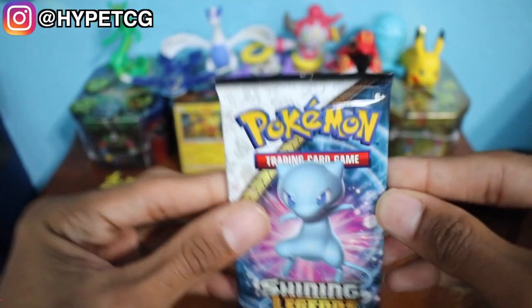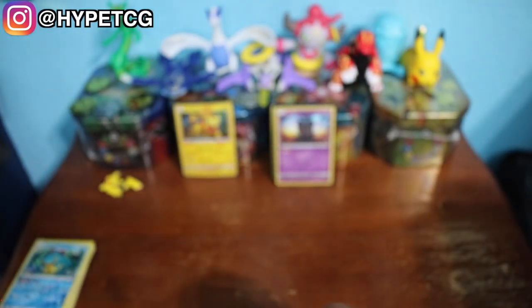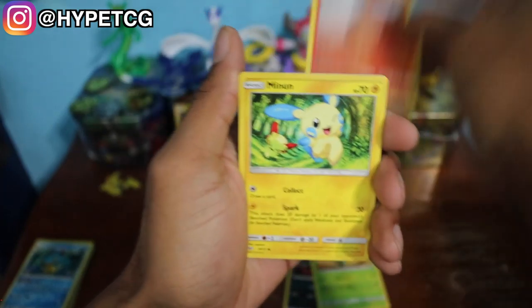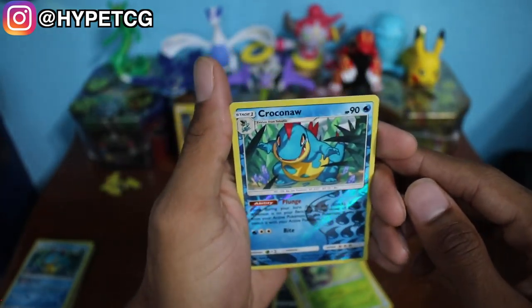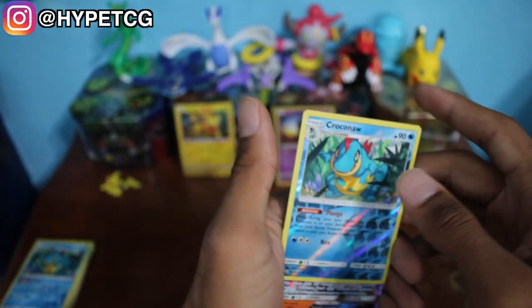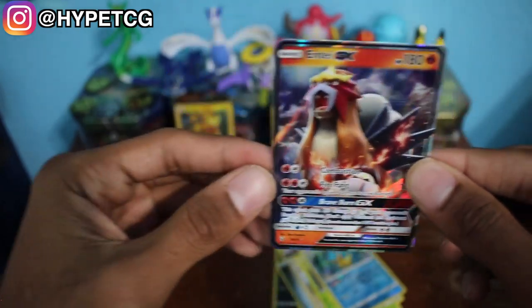So we have two Marshadows out of these packs. Last but not least we have our final Shining Mew pack — here goes a code for you guys. We have a Zorua, Ivysaur, Torkoal, Minun, Jynx, Metal Energy, a Howl, Switch, Carnivine, and another reverse holo Croconaw. It looks like we got something on the bottom — it looks like an Entei GX right there to end off the video.